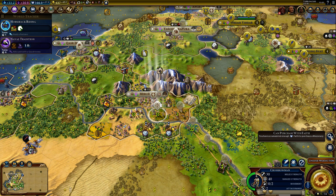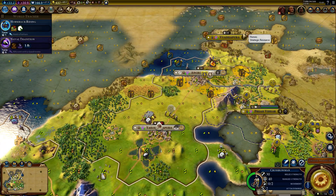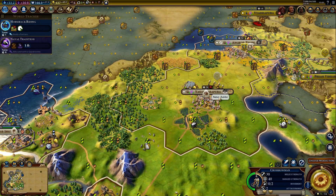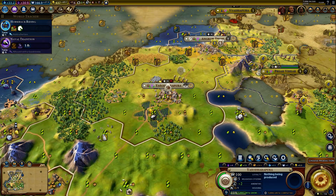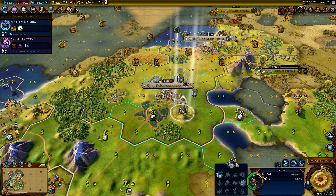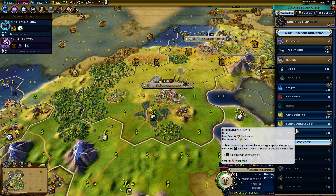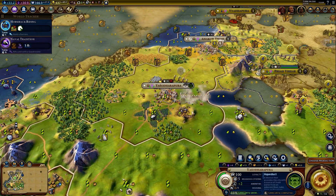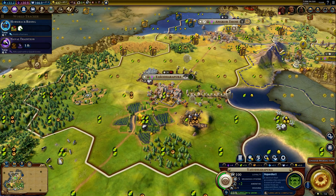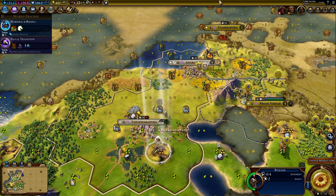We can purchase with faith. Do we need more workers? In this city here, I think the city has got problems with housing. You should build a mine, and at the same time you should build an aqueduct. The city will not grow for now — we just need to help them get some water.